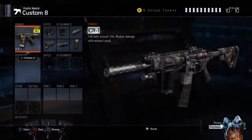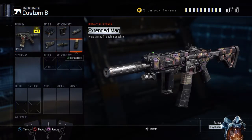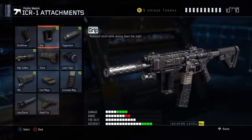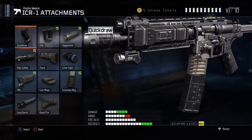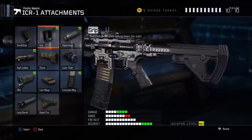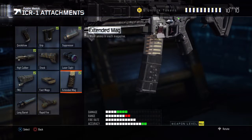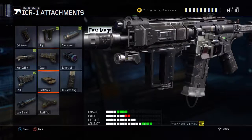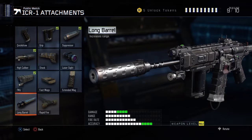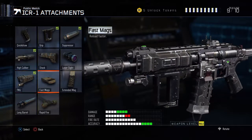Now with my ICR, the gun is overpowered. Got the suppressor so nobody will know where I'm at — just know it's overpowered. Too overpowered. I should switch the extended mag out for something more effective. We could put a long barrel, but then the suppressor really won't matter.